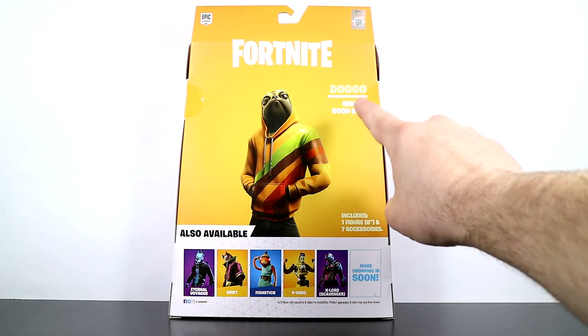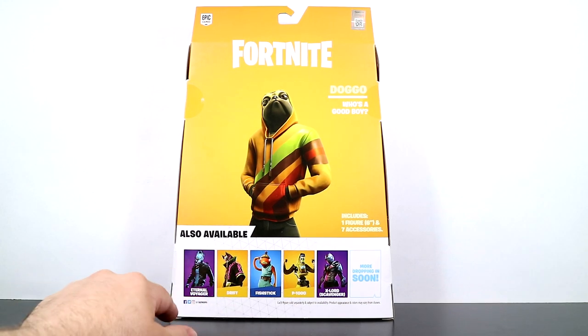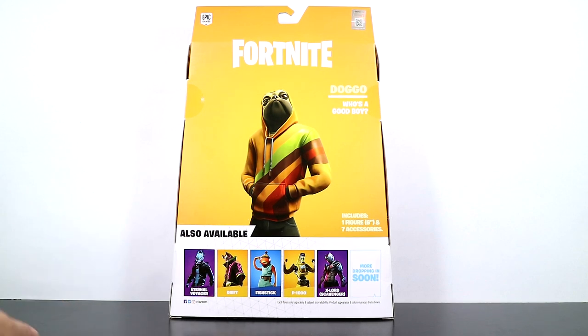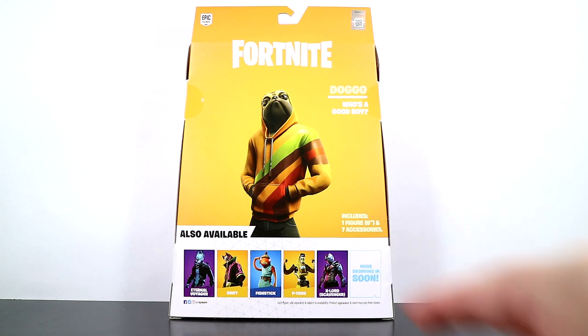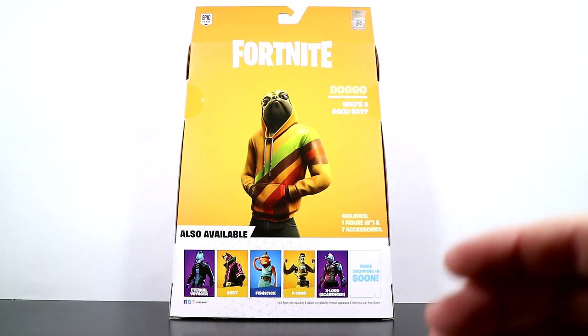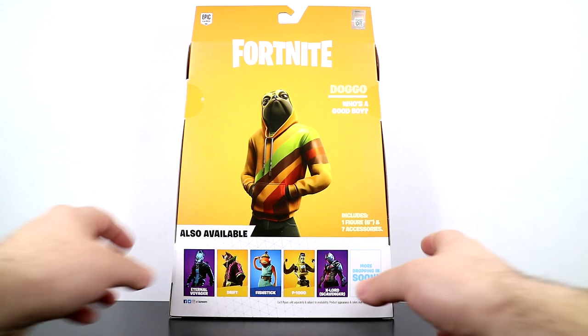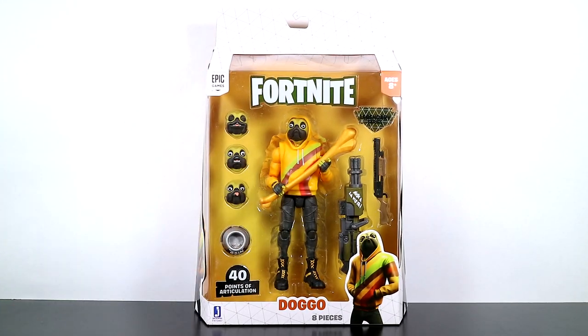Who's a good boy? We've got the cross-sell down here with Eternal Voyager, Drift, Fishstick, P-1000, Ex-Lord, and Scavenger. We have done all of them except for P-1000. He will be here in a few days to a few weeks. He is on order and will be here, and I will talk about him when he gets here. But for now we're talking about Doggo. Let's get this guy open and take a look at him.